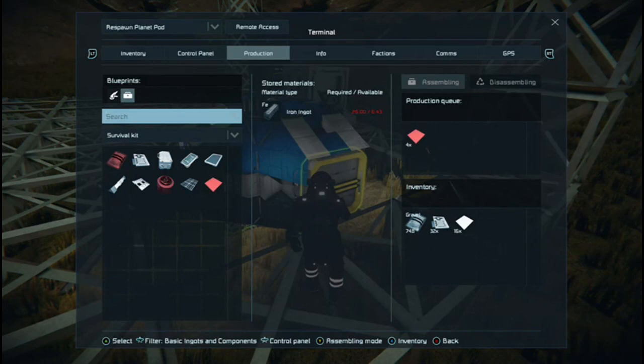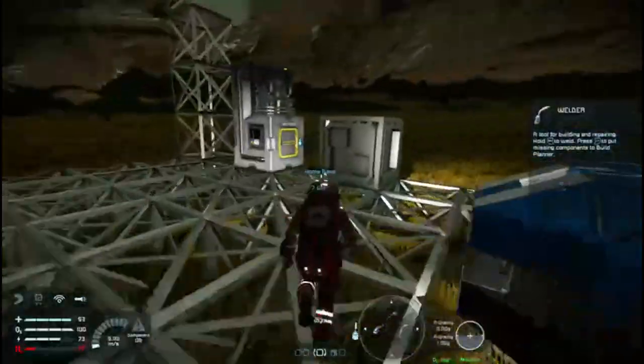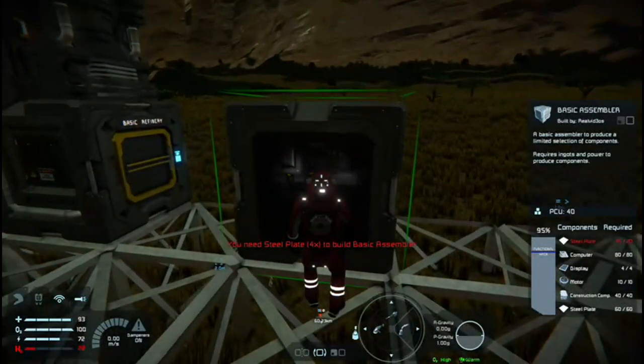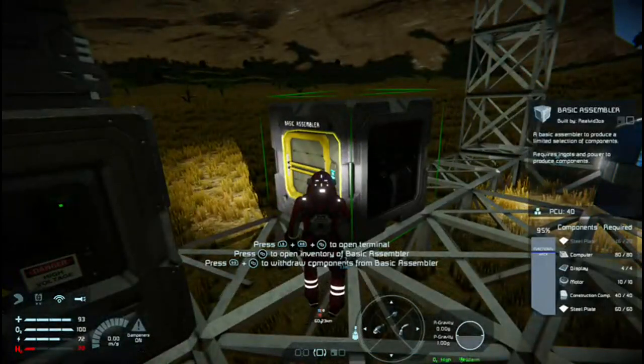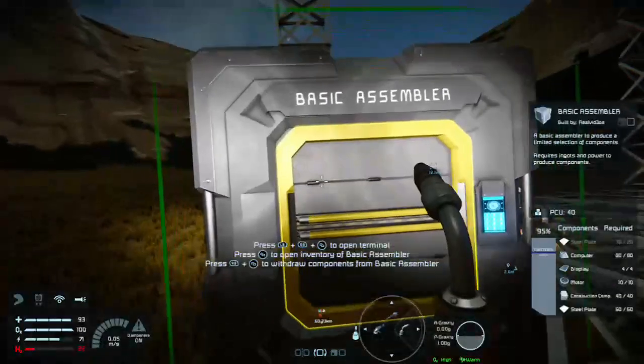Looks like we're going to have enough — four short, that's a kicker, but we should still be able to build it. Now it's been built. I'm at 95% — I've got five short of steel plates but it's functional. Now if you're looking at the bar, the PCU for this assembler is 40. There is a maximum PCU limit for the world for your server. So remember when building, try not to build unnecessarily — the more stuff you add to the world, the more the world will be affected by it. I can use this right now, which is gold. Now we are ready to go. I basically need just another five steel plates and we're done.